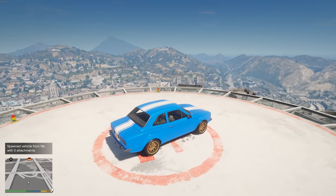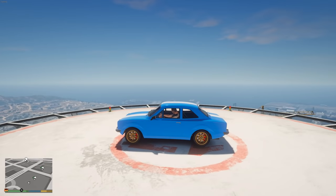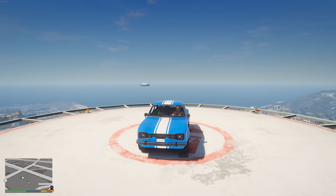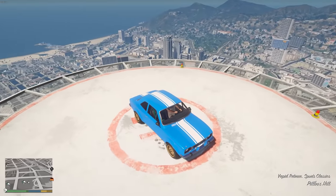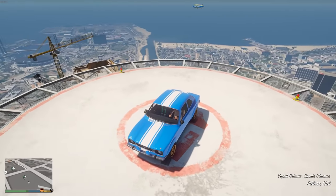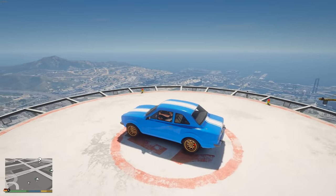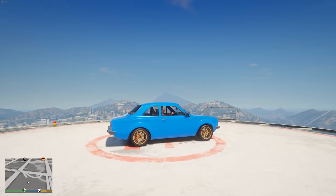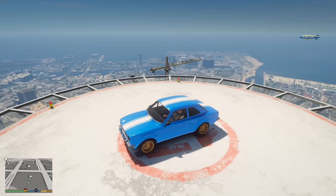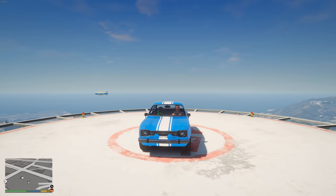Here we have another lesser-known one: Brian's 1970 Ford Escort from Fast & Furious 6. It's another lesser-seen car in GTA Online. You have a bright blue paint job, a white livery down the middle, and golden-esque rims — another one you can throw in your garage to fill it with cars from the movies.